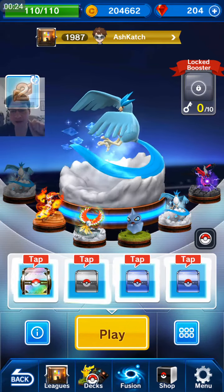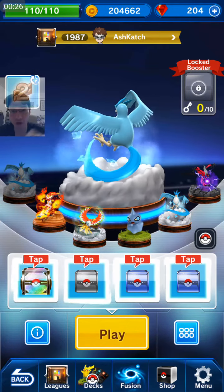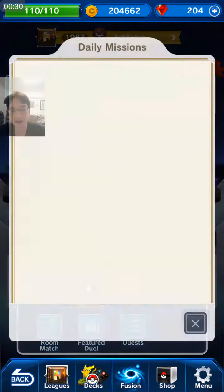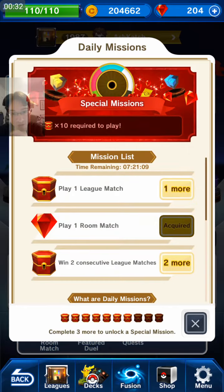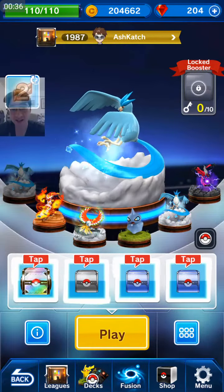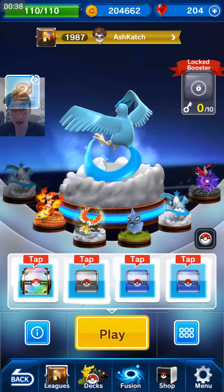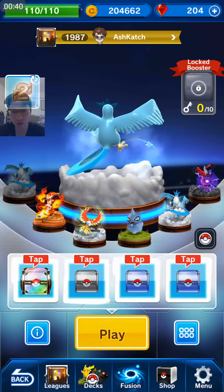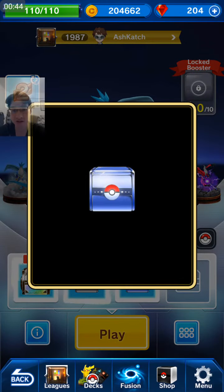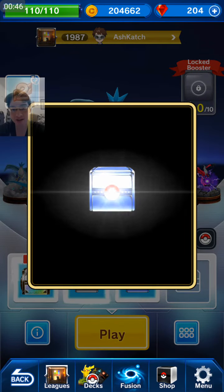But instead, before I get into some more battles, I'm going to open all these boxes for you guys. And in one of my daily missions, for my room match, I actually spun 70 gems. So in my top right corner I have 200 gems — I can open a quadruple booster.